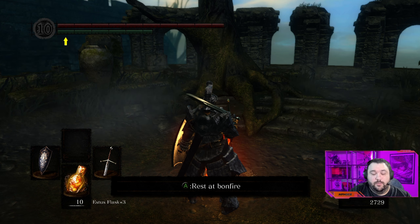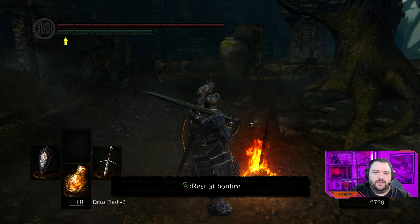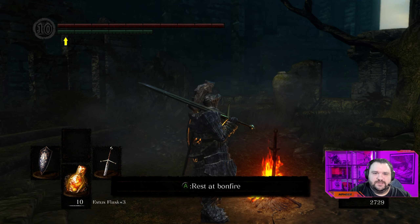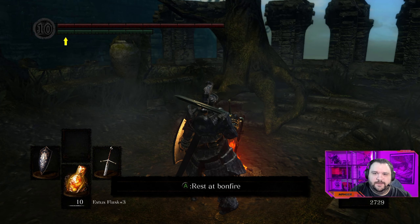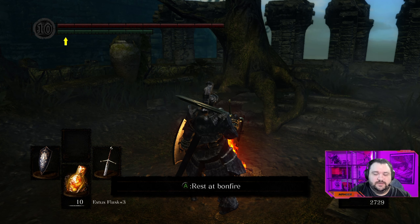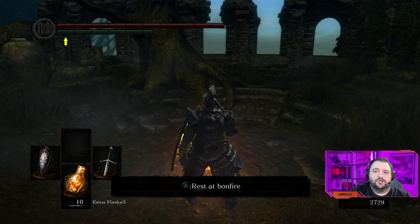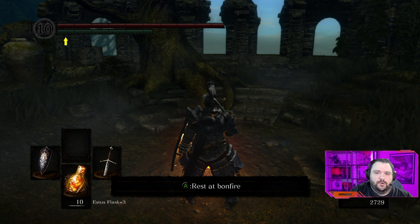Hello everyone, ImpyHater here, and welcome back to my Newcomer's Guide to Dark Souls Remastered. This is part 16. In the last episode, we ended up helping Sigmire, who was in Firelink Shrine. Once we met him again in Blighttown, we also ended up killing Shiva as well as his lackey, who were members of the Forest Hunter's Covenant. We also ended up going down into the New Londo Ruins and kind of completed the first major section of it, and we're about to head to the Valley of the Drakes to complete the second.